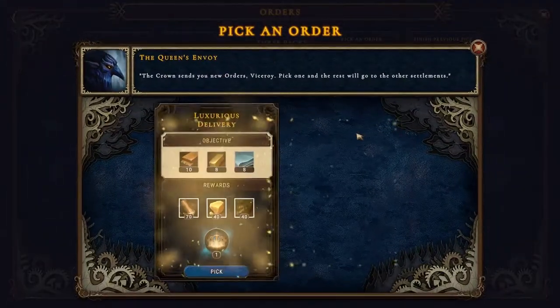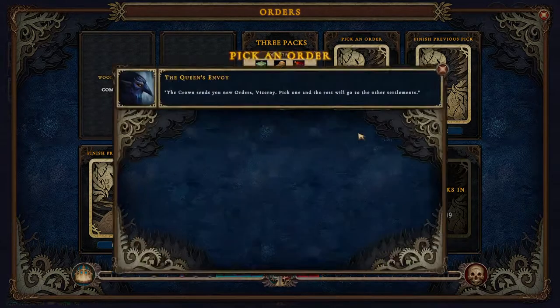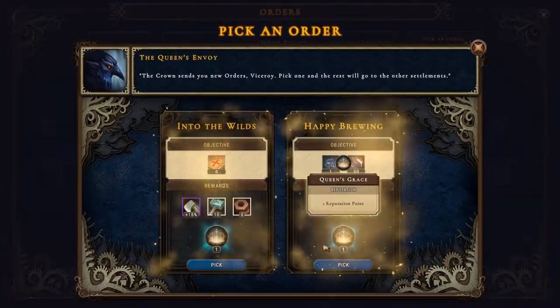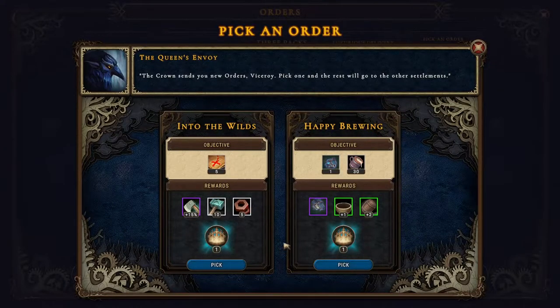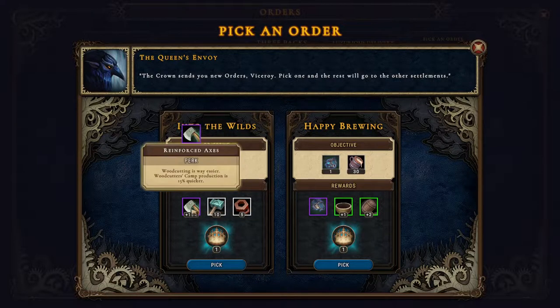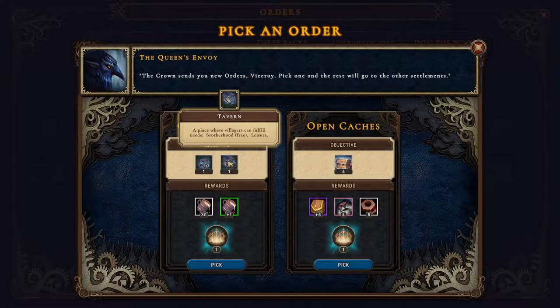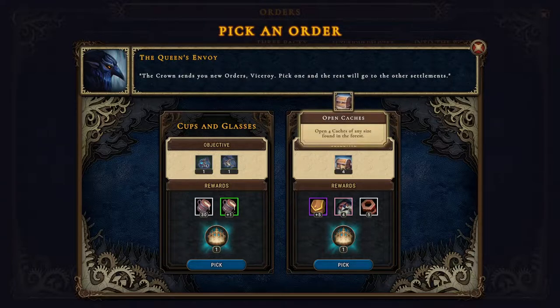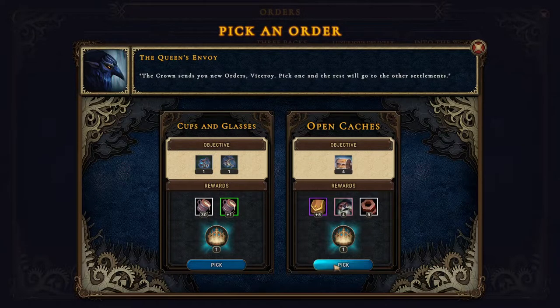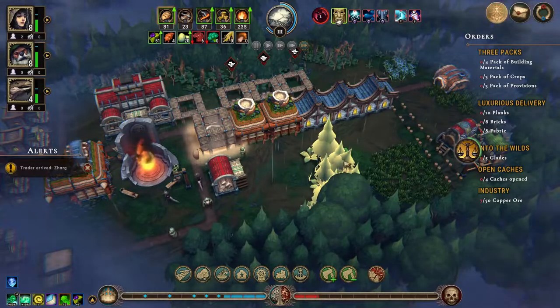I do have the orders. I suppose it'll be that one — five glades. We don't know if we're getting a brewery. Five glades, brewery, and tavern. Open four caches — any signs found in the forest. We'll do that.